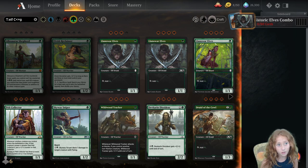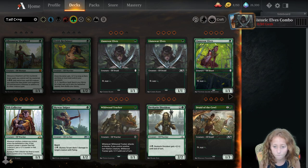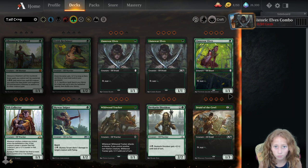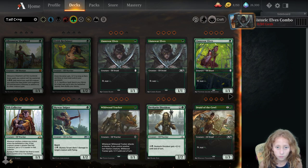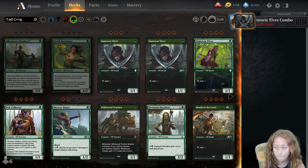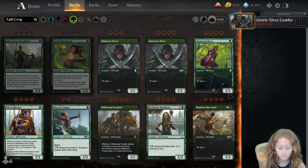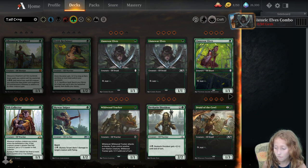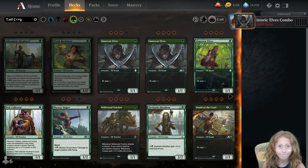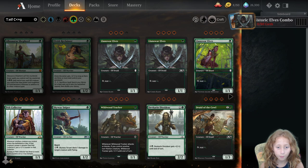We're going to build two different types of decks: combo and beatdown. The first is a combo style — you have cards like Beast Whisper to draw a bunch of cards, then take a bunch of mana with Elvish Archdruid and play a Craterhoof Behemoth or Finale of Devastation. The other version is regular beatdown elves — big creatures, ways to kill your opponent fast, less focus on draw.